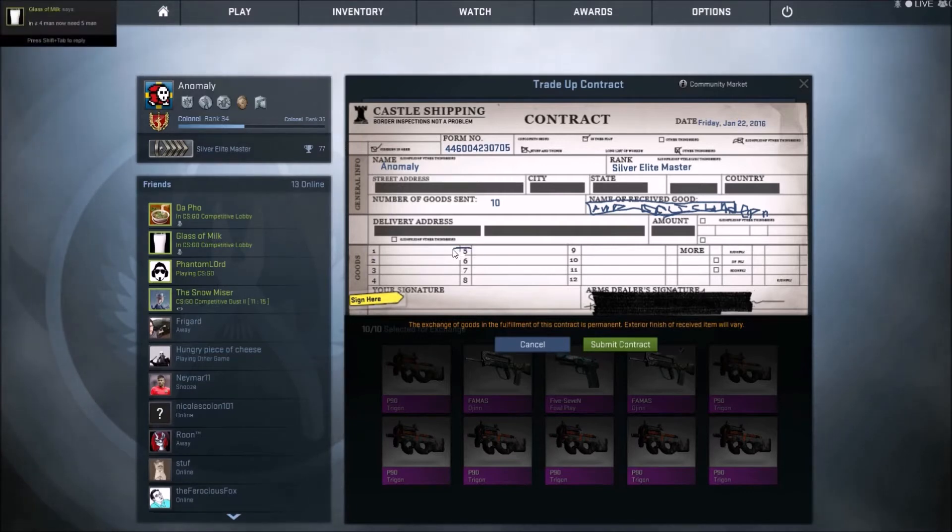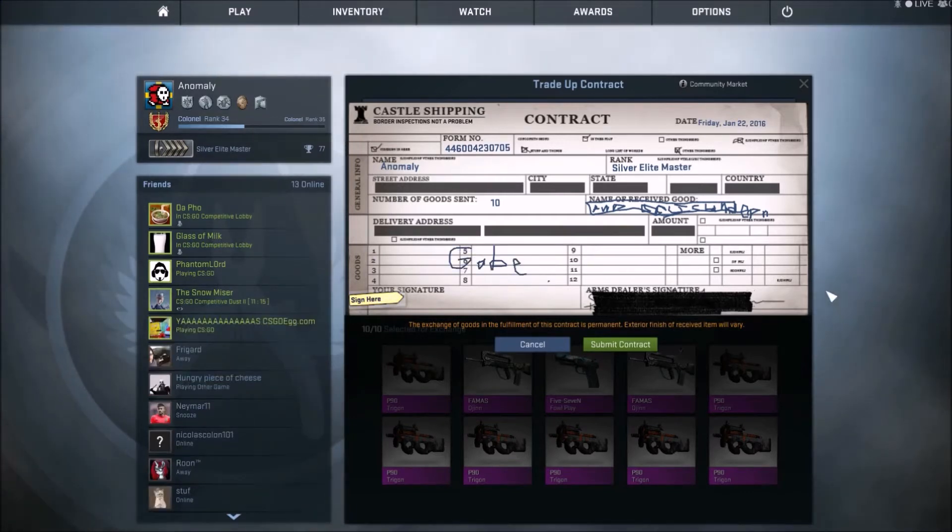Hey, this is very important. Last time I drew a donut and I got a Hyperbeast, so this time I drew a donut inside a donut — and I'm gonna get an Asimov.